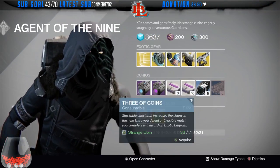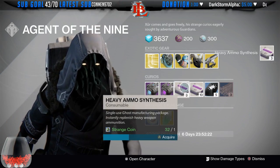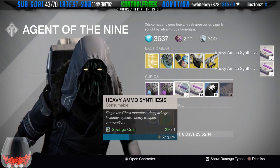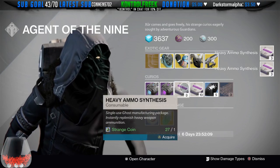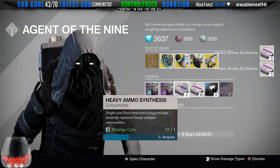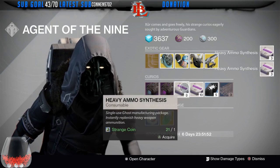One last thing I want to recommend — don't forget, now that we're getting close to Age of Triumph, you're gonna want to go ahead and buy some heavy ammo synthesis. You might want to use these to level something up, and have enough ready. I also recommend picking these up because the new raids are coming out and you guys are gonna be running through heavy ammo really really fast. It's better to start stocking up now than to wait till the new raids come out. It's better to have more heavy ammo synthesis than you need, because the old raids are gonna be relevant again.